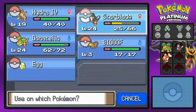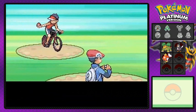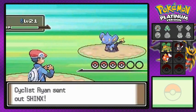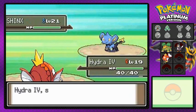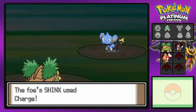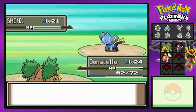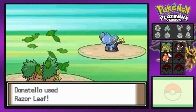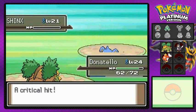We heal up Star Blade and battle the next cyclist. Cyclist Ryan comes out with a Shinx. We could have used Shinx in the beginning, but the issue is that Shinx doesn't really learn an Electric attack until early in its next evolution — that takes a while. That kind of turned me off on recruiting Shinx, so that's why we didn't pick it.